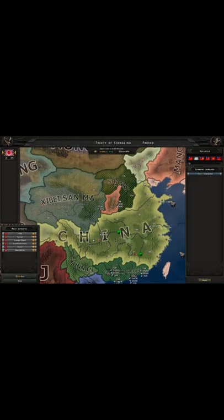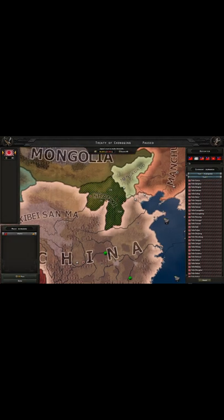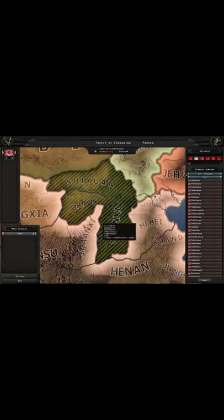If you haven't declared war on Shangji and only declared war on China, when you come to the peace deal, all you need to do is make sure Shangji still exists. Just call states as needed — you can puppet China if you want, it's up to you. Make sure you don't do anything to Shangji: don't puppet them, don't take any of their states.